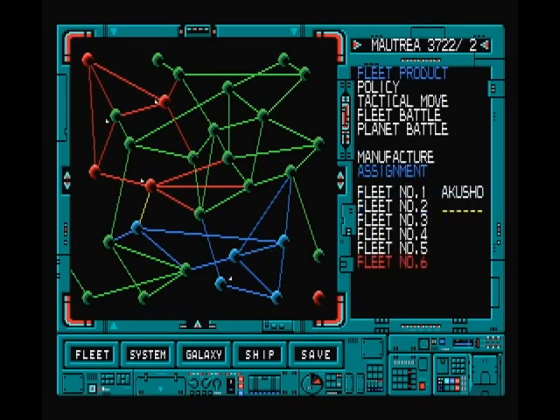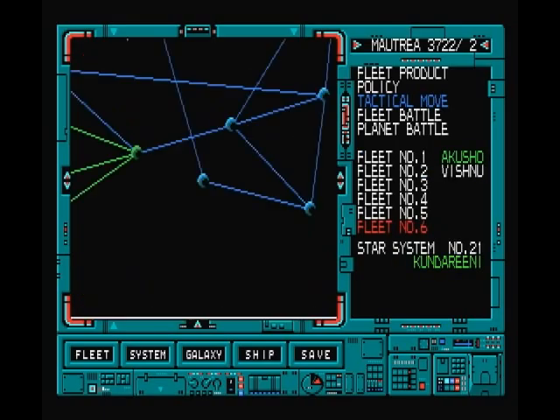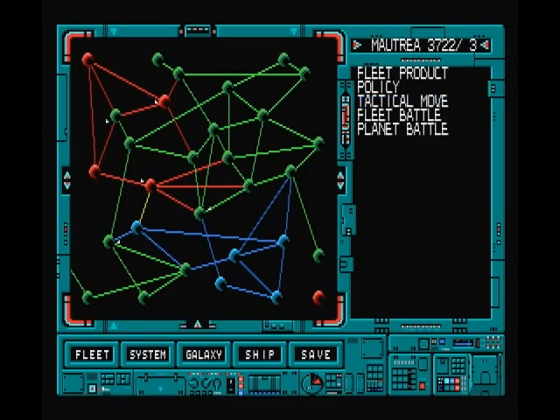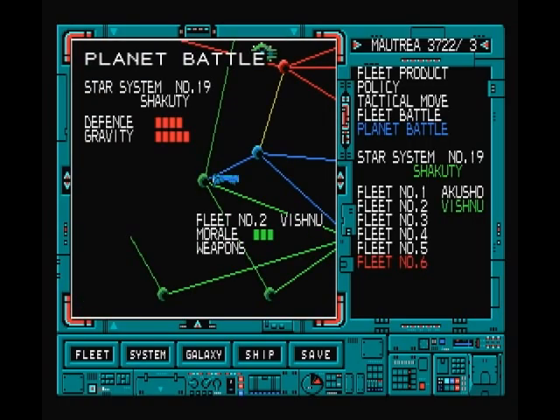So again we'll create a new fleet here and design a missile ship. We will move Akusho up to put a little bit of pressure on his ships, and move Vishnu down here so we can try and attack that planet next turn. I'm a little bit torn - should I try and attack his fleet with mine? Mine currently is a lot stronger because I focused all my forces in one fleet. Or should I just grab another planet? I think I'll go for another planet battle. I'll quick save the state to make sure we can go back if I mess it up. We'll try and capture Shakuti.